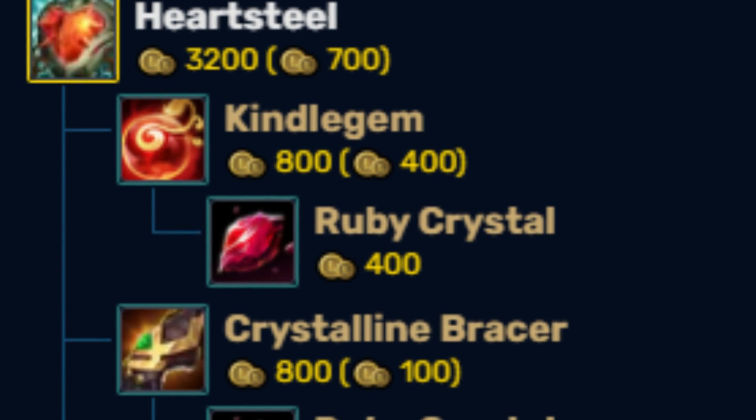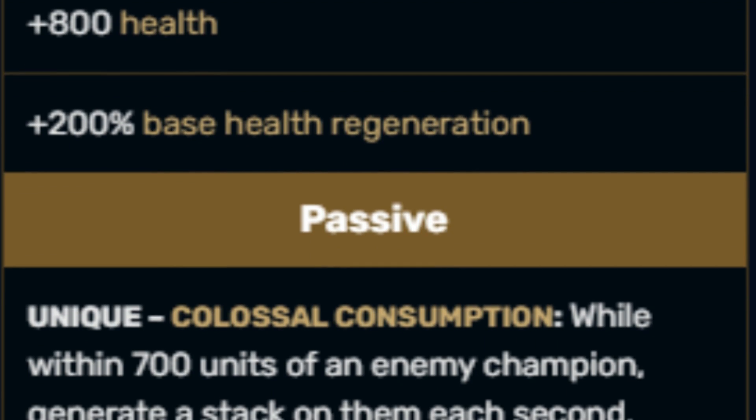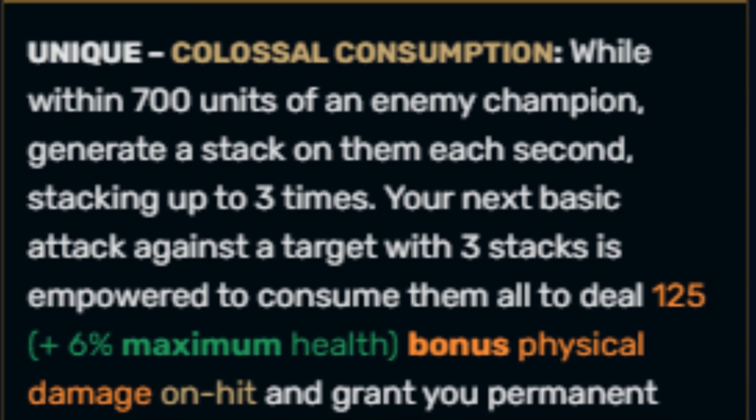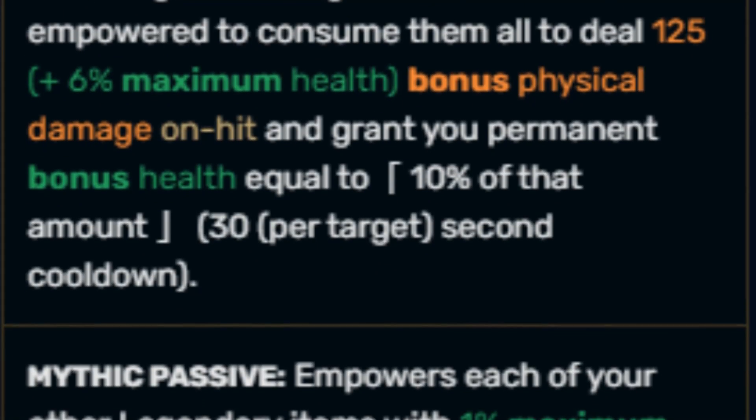Today's mythic is Heartsteel, which is surprisingly not a bad mythic at all on Viego. Heartsteel provides a ton of health, which on its own isn't anything special, but when comboed with the item's passive, it provides infinite scaling HP as well as a decent amount of damage when you proc it. When paired with the right items, Heartsteel is actually a pretty decent mythic on Viego. Now let's get into the game.